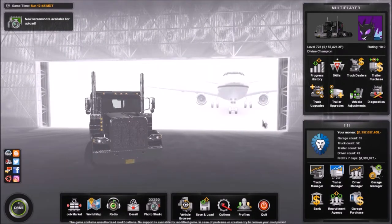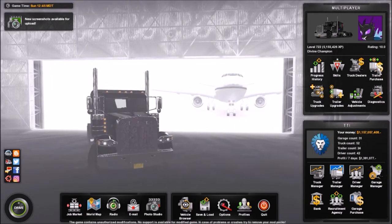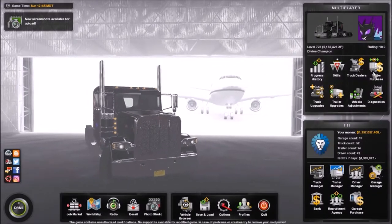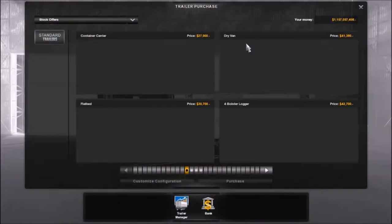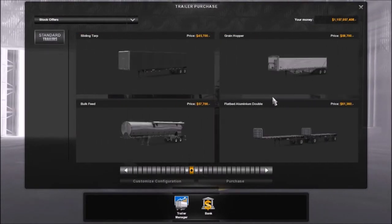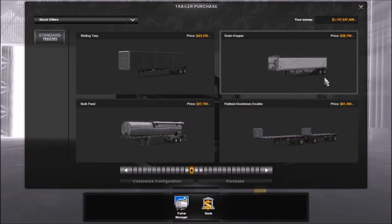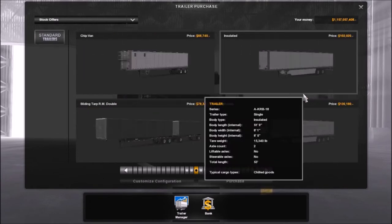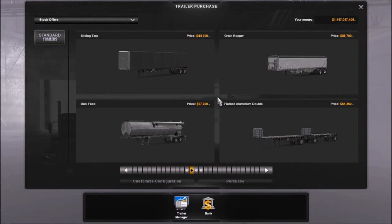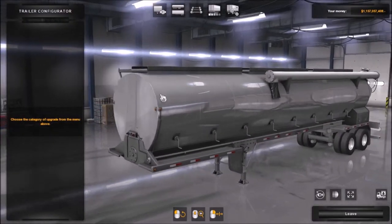They haven't officially announced that yet though. The other thing it adds — I've looked at a little bit of it just to make sure I know how it works. There are two new ownable trailers and one new trailer that isn't ownable. So if we go over here, these are all standard. There's one and there's the other — Bulk Feed and Grainhopper. The Grainhopper's exciting, I like Grainhoppers.